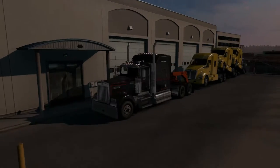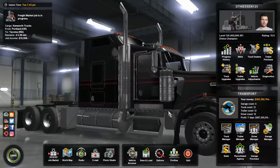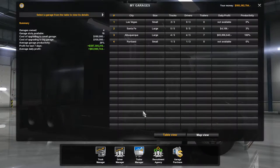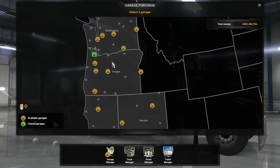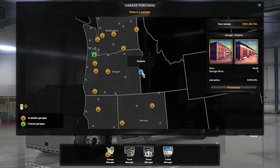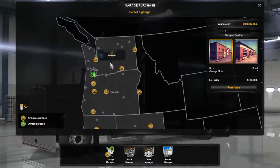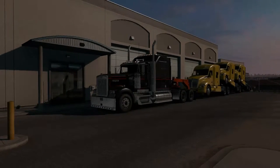We are gonna be carrying the Kenworth trucks. I was actually gonna show you guys one thing — if you go to the garage manager and then go to garage purchase, you can actually purchase garages anywhere. Even though I'm over here right now with a load, I can go ahead and purchase a garage in Ontario, Seattle, or wherever. Anyways, let's go ahead and hop in the truck and get this load delivered.